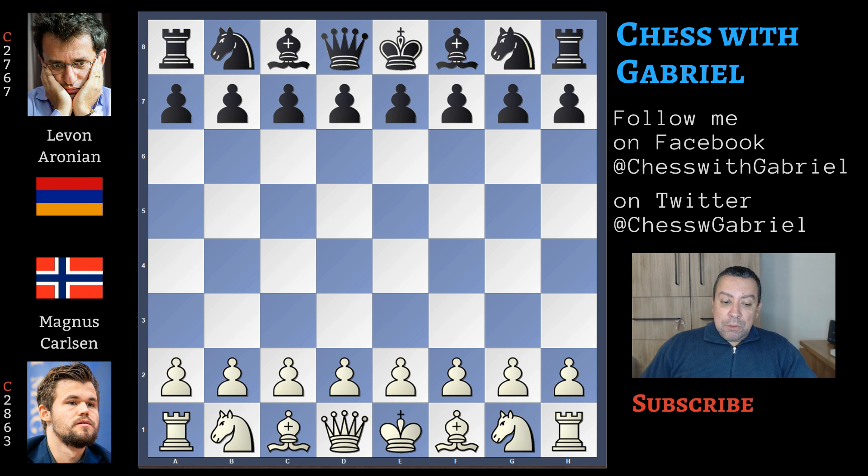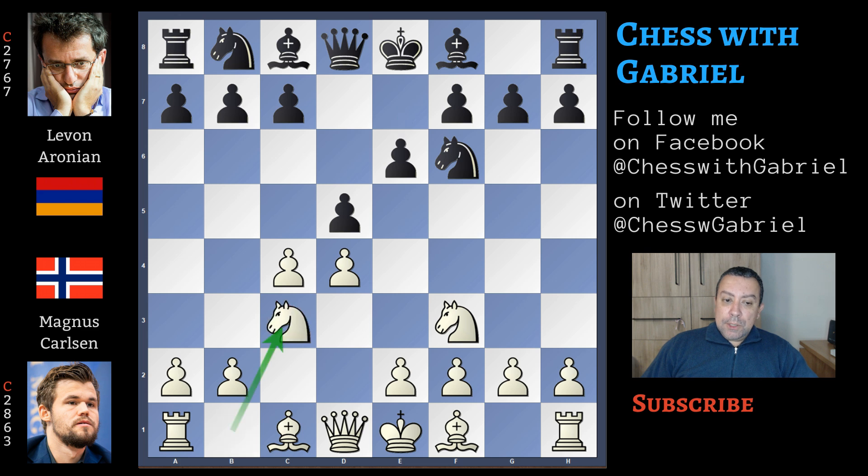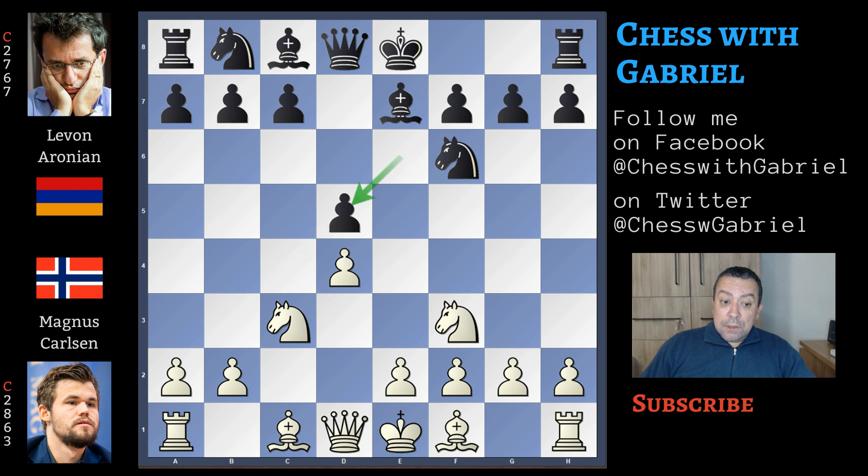Magnus Carlsen with the white pieces opens the game with knight to f3. Aronian answers with d5. Here comes d4 and knight to f6, c4, e6, knight to c3. With bishop to e7 we are back into the main line of the Queen's Gambit Declined. Carlsen, as he usually does, exchanges the central pawns, fixing the central pawn structure, and only now continues with his development. Bishop to f4.